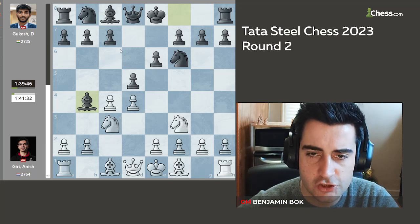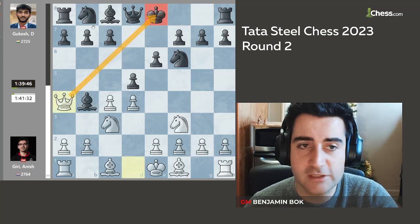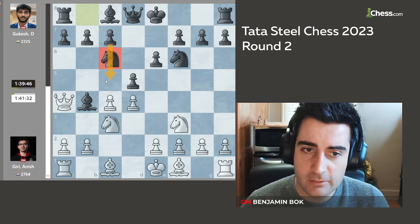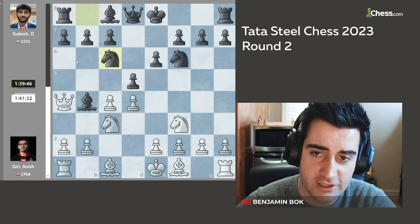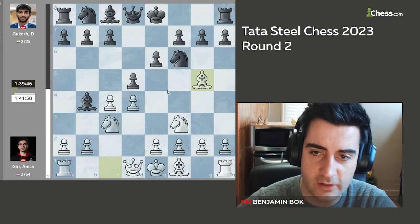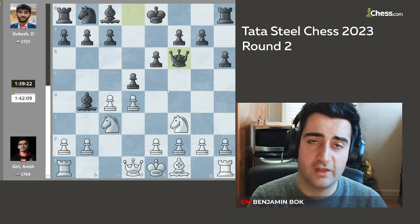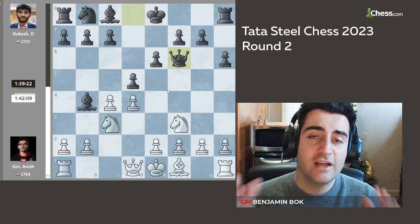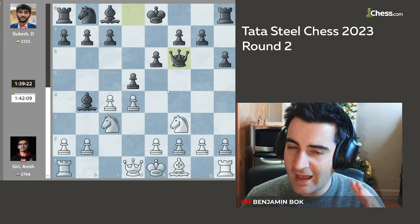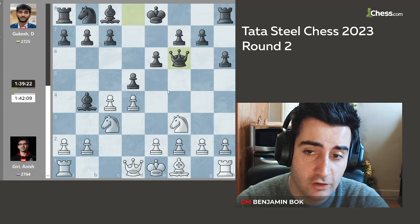Anish chose the move bishop g5. Other options are queen a4 check — this does not win a piece. Black is forced to play knight c6, and white argues the knight is slightly misplaced because black would like to play c5 in some variations. But bishop g5 by Anish, putting pressure on the knight right away. Gukesh plays h6, and Anish decides to trade his bishop for the knight. I've said in many videos that generally bishops are better than knights and we should value the bishop pair. However, white has a slight lead in development.